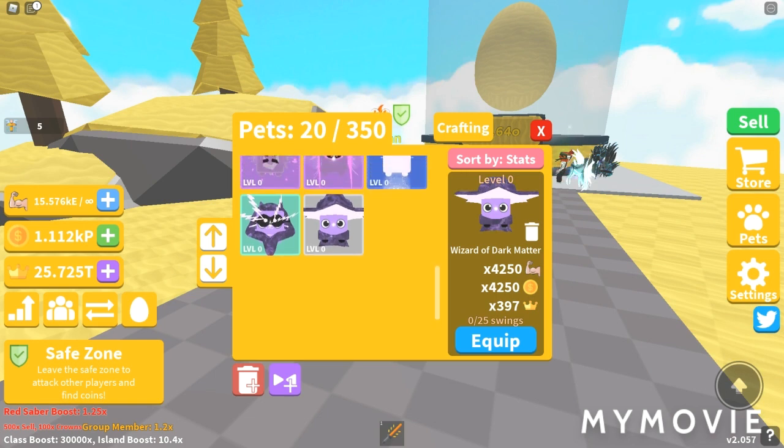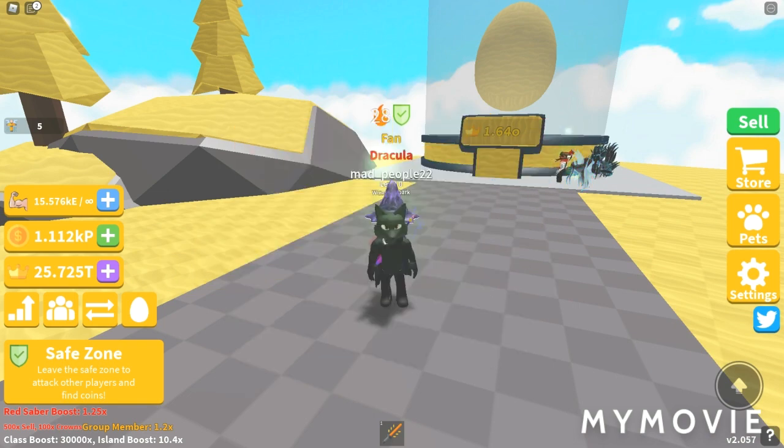So let's check out the one-star: Wizard of Dark Matter. It has 4,250 Strength and Coins, and 397 Crowns. Let's take a look at it.